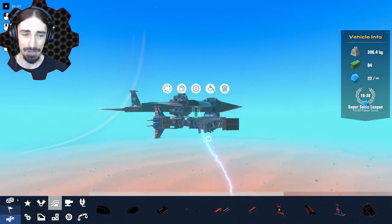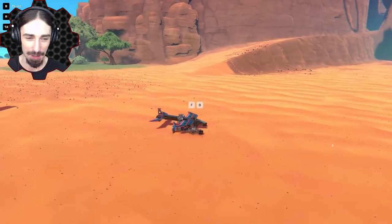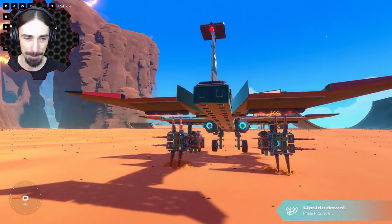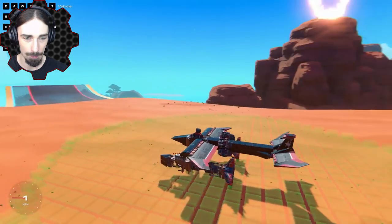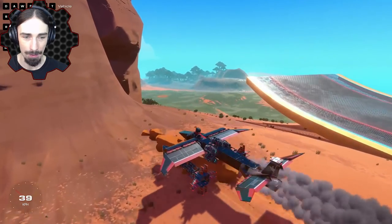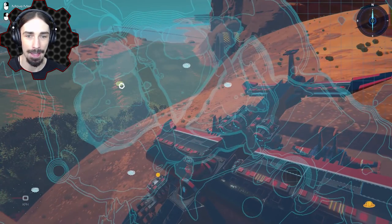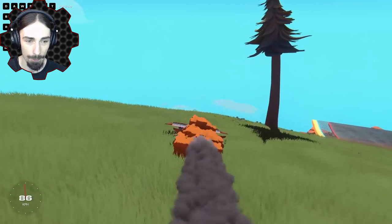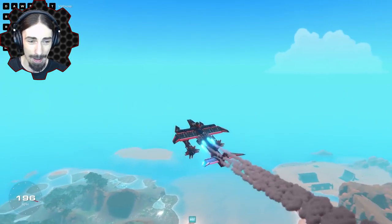Why is my character sticking out of the seat? We're glitching the game out again. I'm hoping we'll just fall off this mountain gently - this is not happening gently. Is there a spawn point where I can just take off in the air? This one looks good. Come on, take off! Oh, it is so heavy. It is so heavy, but it's kind of working.